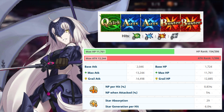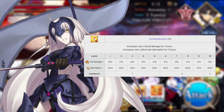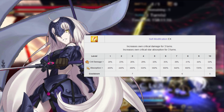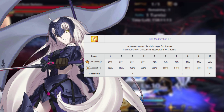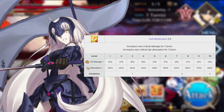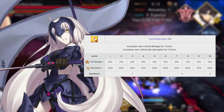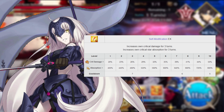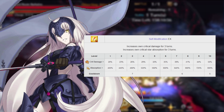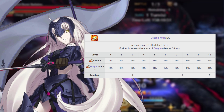Jalter's first skill is easily her most important: Self-Modification, Rank EX. This increases her critical strength by 20 to 50 percent and gives her a 400 to 800 percent increase in her critical star gather rate for three turns. The primary way your Jalter is going to deal big numbers is through her crits. It is imperative that you max this skill first and do everything you can to funnel all the support into her critical damage possible.